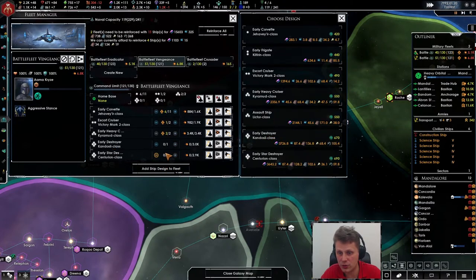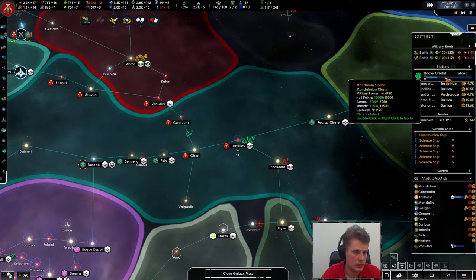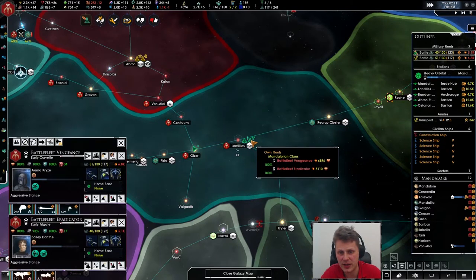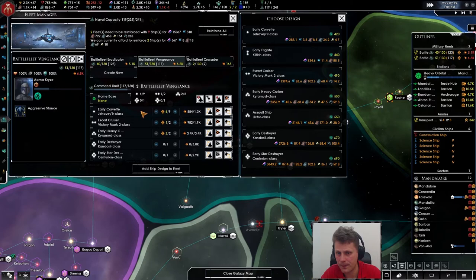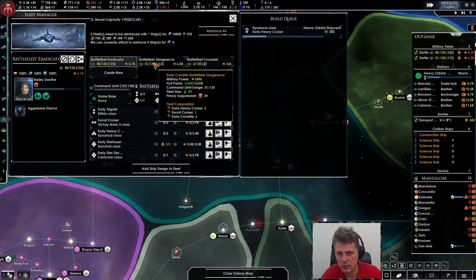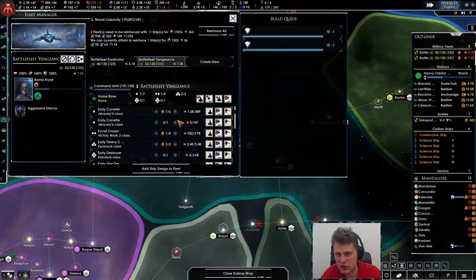Let's add the early destroyer in here as well and get rid of some of these ships. We're not building anything so we'll have to wait until all the ships get there. We're going to need maintenance after this. It's not building anything — I think there's one on its way but I can't be sure.